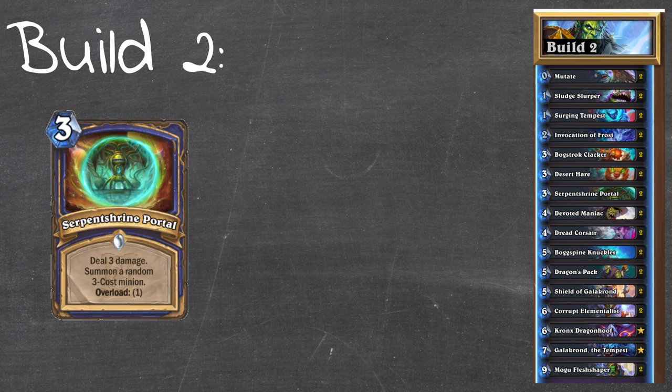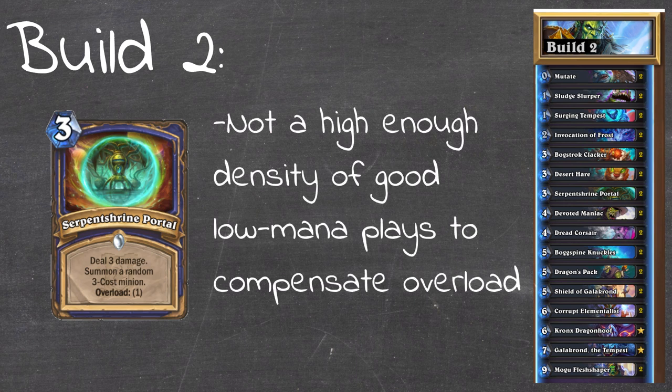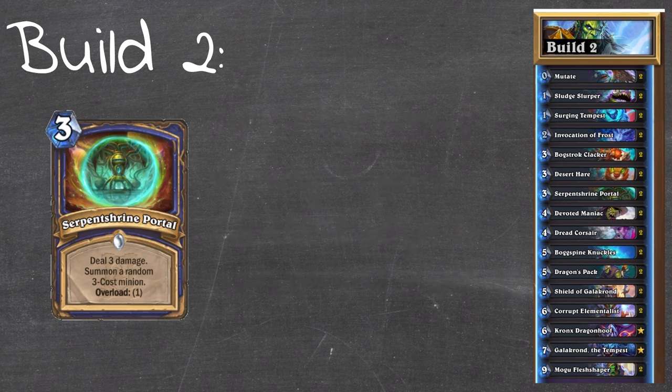Because the curve of the deck is quite high, we can't fill out that next turn with 3 cost cards and still expect it to be a good turn. When you're going second, a lot of the time you want to go coin into 5 - either coin Bogspine Knuckles or coin Shield of Galakrond. The curve isn't low enough to justify going coin 3 that often. So ultimately Serpent's Shrine Portal is a very good card, it's just not suited for this deck because it disrupts the mana curve too much.